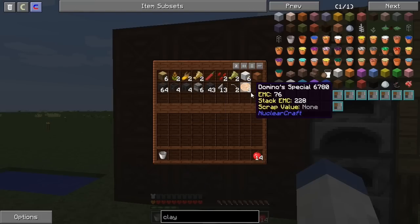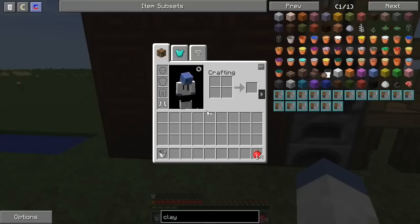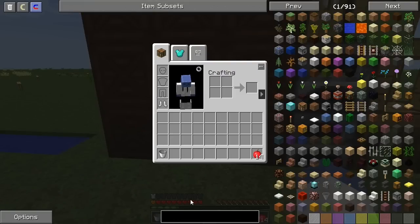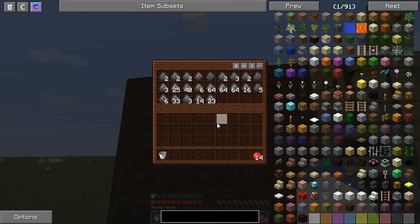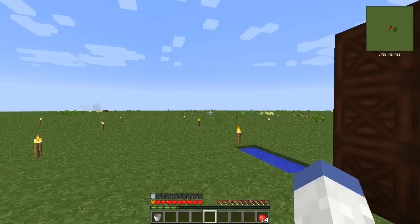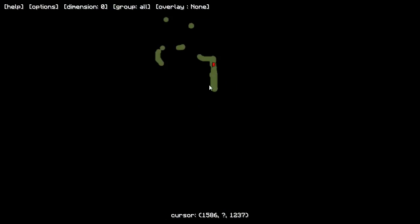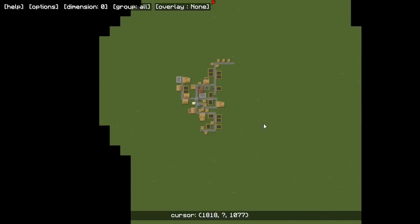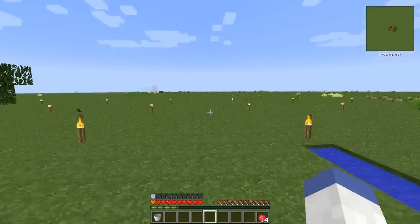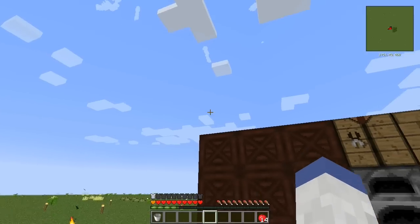I was thinking about what I want to do next, because we have all this Tinkers' stuff, and Tinkers is really important in this pack — you need to cast your tools because all the vanilla tools pretty much can't be used. So I thought we'd start Tinkers and get going, but then I realized something. I see a problem here — there's no lakes, and I didn't realize that until just now, but I think I have a solution.